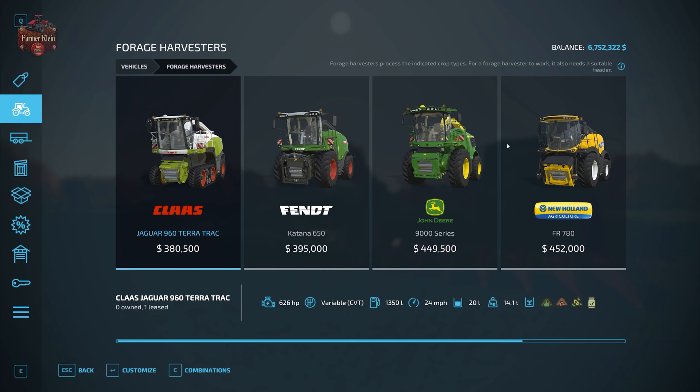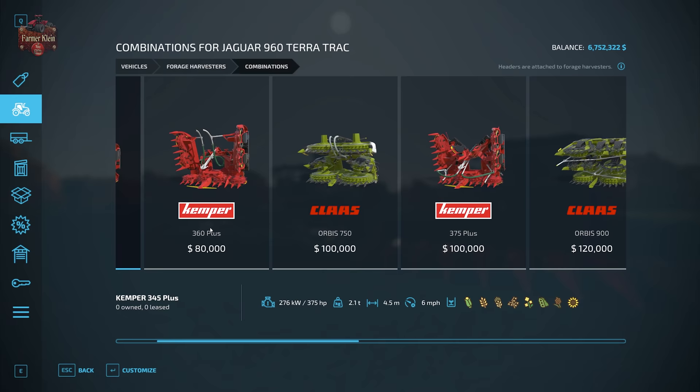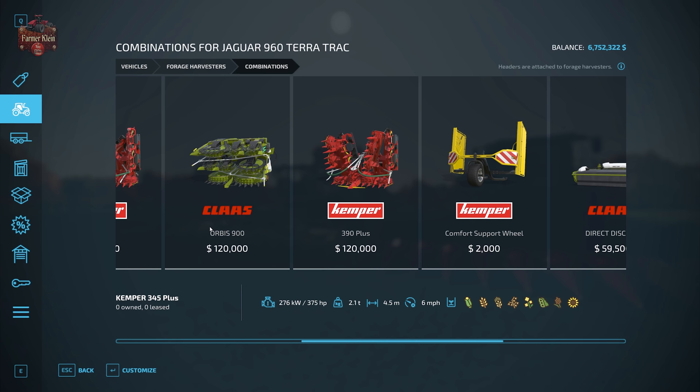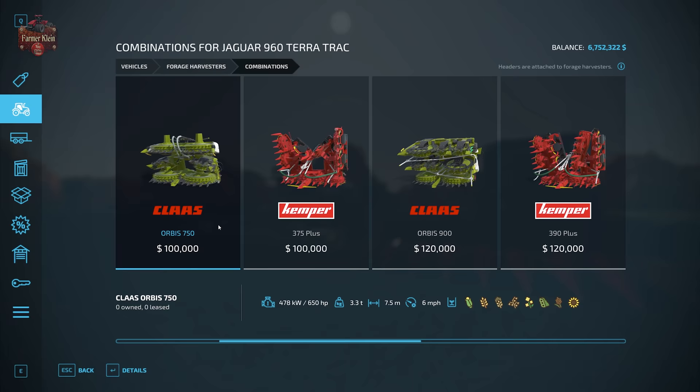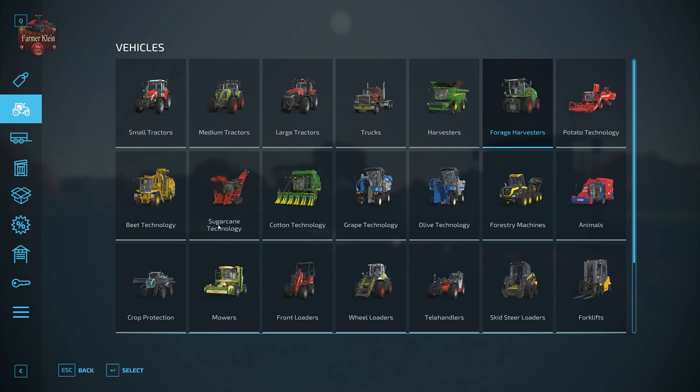If you're going to be harvesting for chaff, then you're going to want to go to the forage harvesters category. Any of these forage harvesters will work for that purpose, and going to Combinations will show you the collection of forage headers you could possibly use. For corn you're going to want one of these specific corn headers.